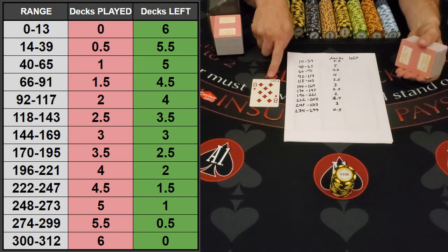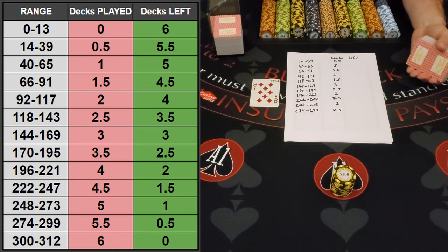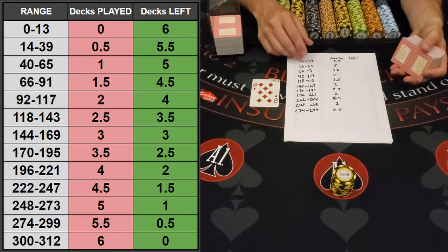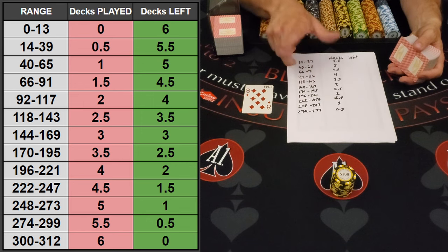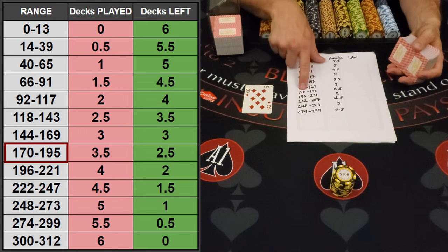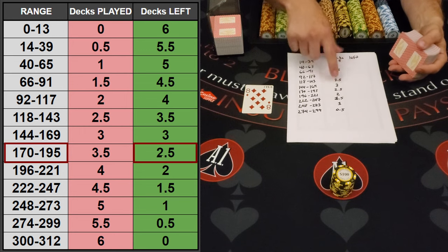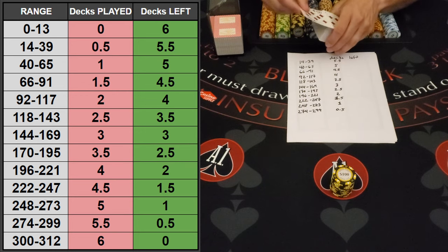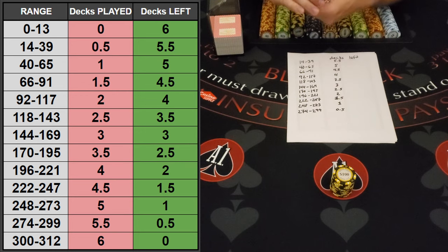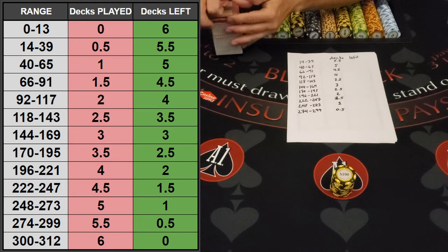For example, this is the 177th card. If you were to guesstimate that, I'd say there's probably a little over three decks that have been played, which means there's probably about two and a half to three decks yet to be played. Let's see if I'm right. 177 — yep, that falls within the 2.5 decks left to be played range. So I was correct. Then you can just put it back in the same spot and do it again.